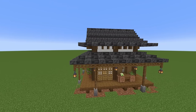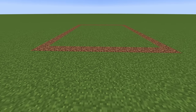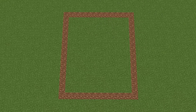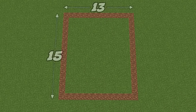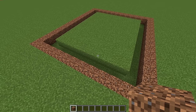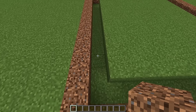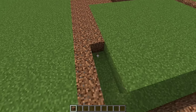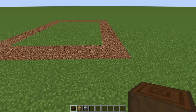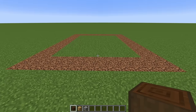We're going to begin by burying some coarse dirt in the ground — this will be a rectangle that is 13 blocks by 15. Just be mindful that our house is actually going to extend one block out from this rectangle. Once you've done that, we're going to dig out another rectangle just inside of that coarse dirt and fill it in with coarse dirt as well. Now come along to the short side of our rectangle — this is 13 blocks long over here.